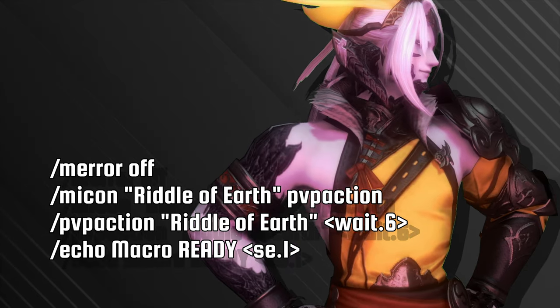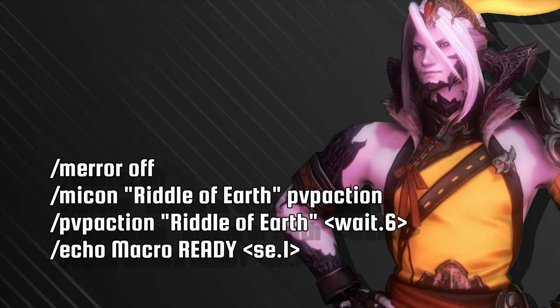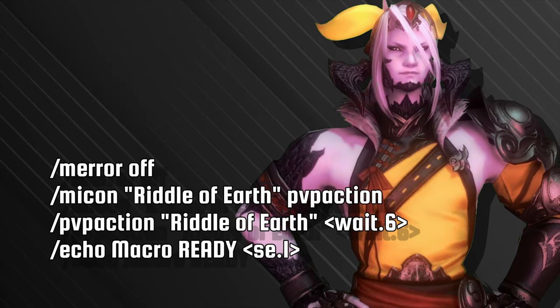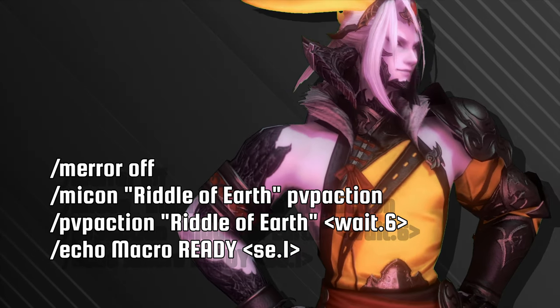Up first, we have a Riddle of Earth macro for the Monk. For this, you will still need to follow up with manual input. However, this macro is designed to give you a two-second warning before the action runs out, taking away the need to keep staring at your timer.